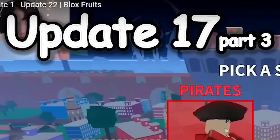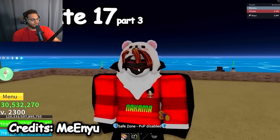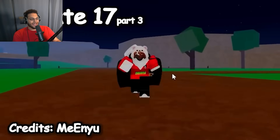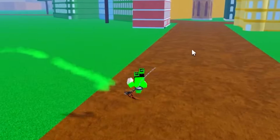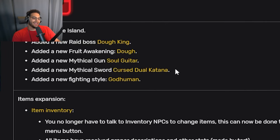Update 17 Part 3 — this was when they finally changed the menu screen. They took away Buggy and added the random pirate to avoid copyright. Cyborg V3 got a visual change, and this was the major update that changed how the game looks: running animations are now completely different, there are also different dying animations, making the game look exactly like how we have right now. We also got one of the most popular fruits ever — the leopard fruit — as well as the awakening for the doe fruit, soul guitar, cursed tool katana, and god huge.